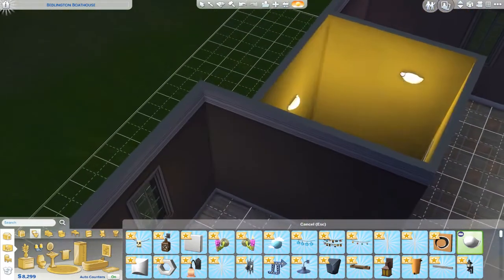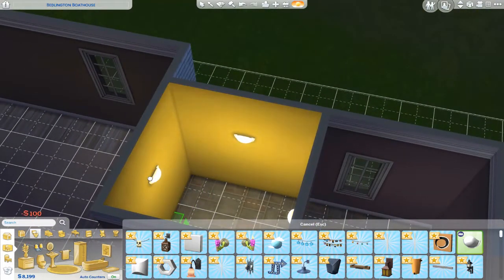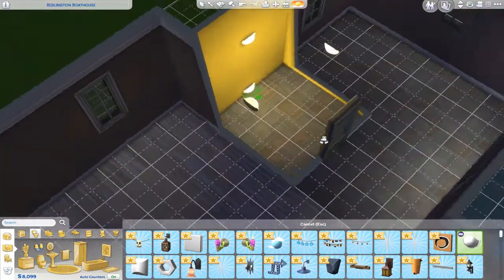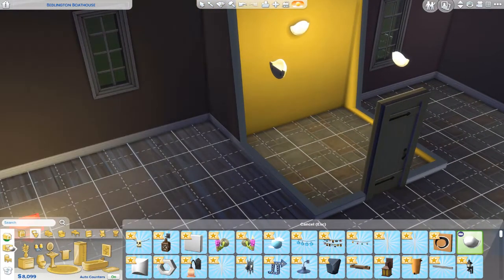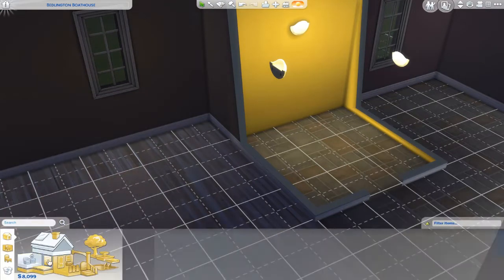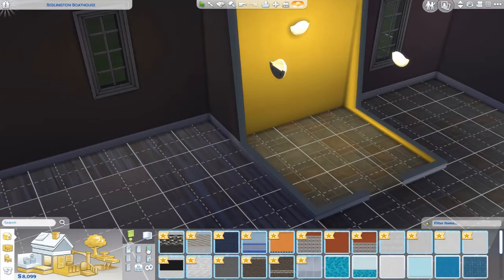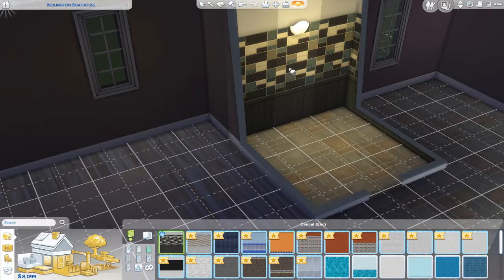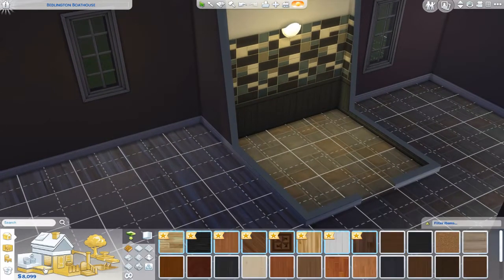We need to put all the walls up. Oh, I can't see. That is a hideous floor and wall color, I did not like that at all. So, wallpaper, tile. Should we get tile for the bathroom? Oh, this is pretty. Oh, I like that. Yes, that's really pretty. Let's not overdo it now, we only have $8,000.